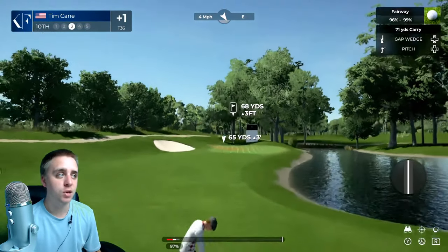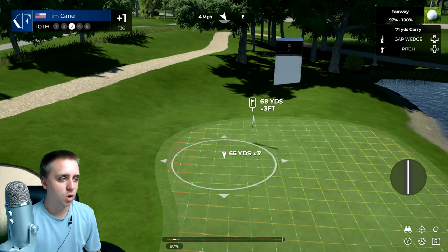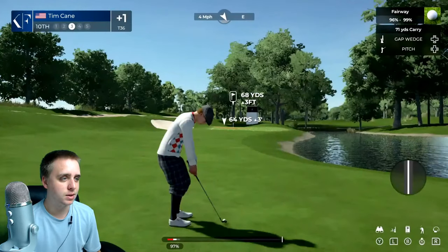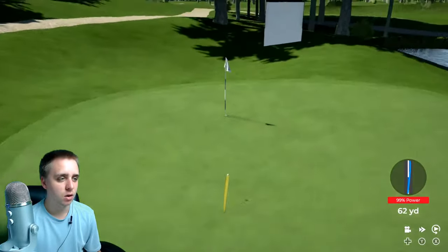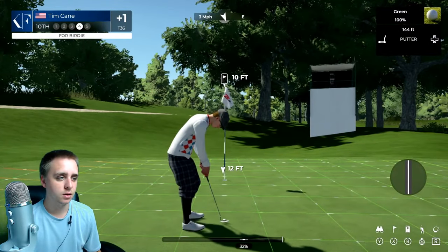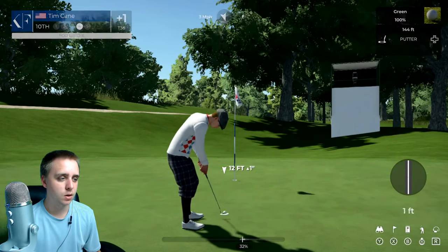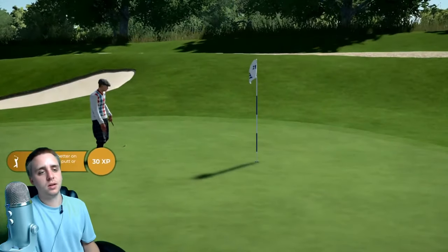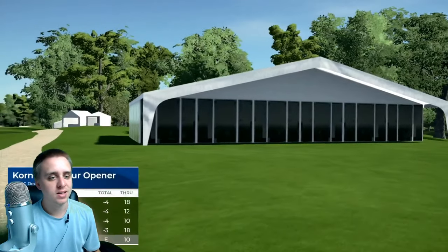This is a par five — good shot to birdie this one. I need to take my time and really read this. We've got left to right slope, a little wind. This spot on the grid looks pretty good to me — 99 power, that looks good. Now I gotta sink one of these birdie putts finally. 12 feet for birdie — yes sir! We're gonna be much better on the back nine. We're going to the top 10, currently at 23rd, just gotta stack up these birdies.